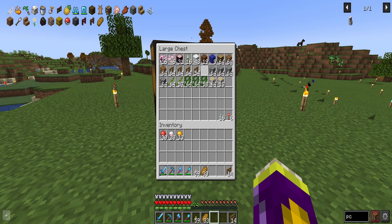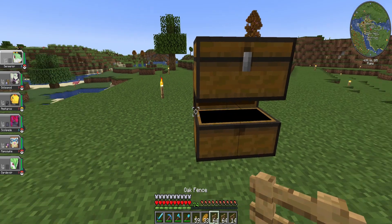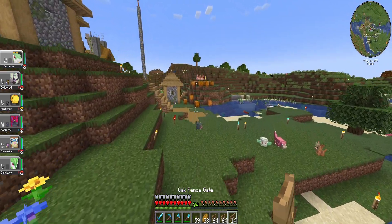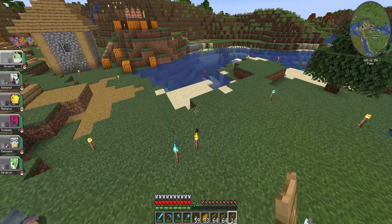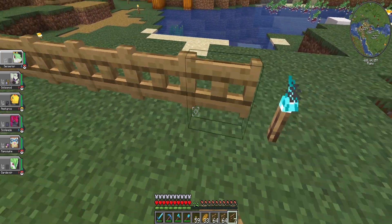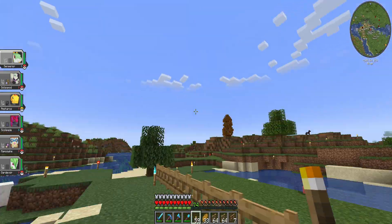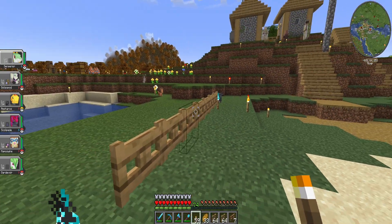Okay, so first I think we should put down the general gist of the perimeter and the fence gates. I feel the fence gates being some of the first things to go in would be pretty fair. I'll just put a torch down here until we make an archway, but yeah, it's gonna be pretty big.